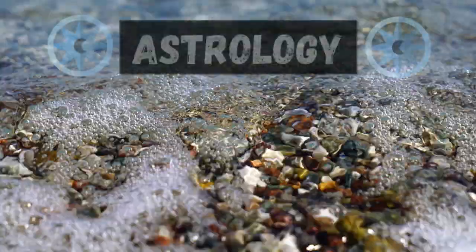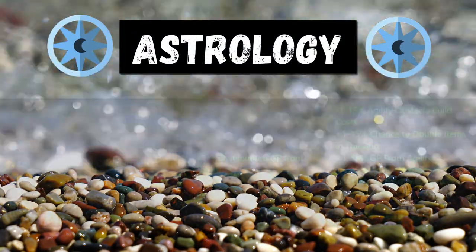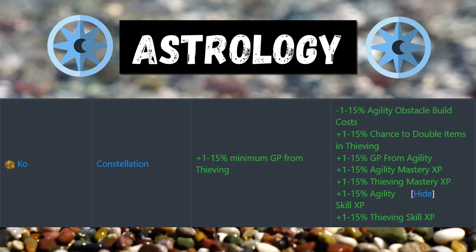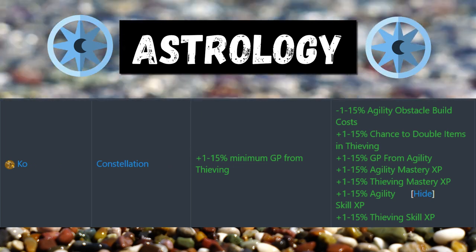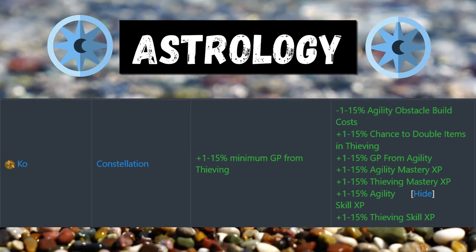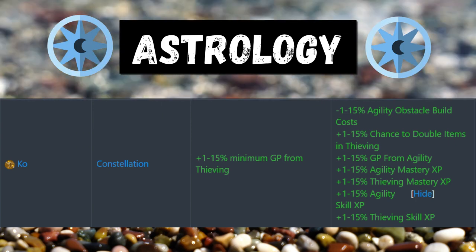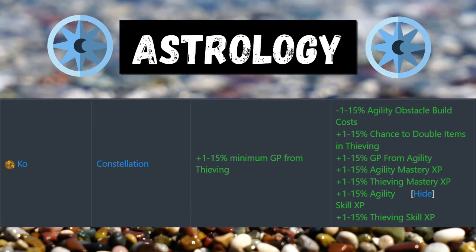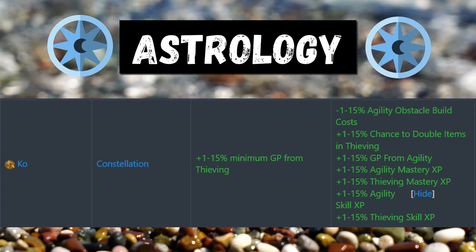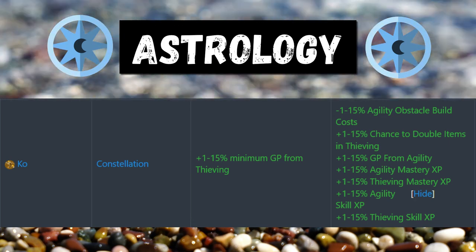Next up we have Astrology. I may not like Astrology a lot at its current state, but you can get awesome bonuses from it — anywhere from plus 1 to plus 15% minimum GP from thieving. The Astrology level required for the Ko constellation is level 70. There are also a lot more multipliers you can get from agility and thieving in the Ko constellation, so I'll let you read over those since there are so many.